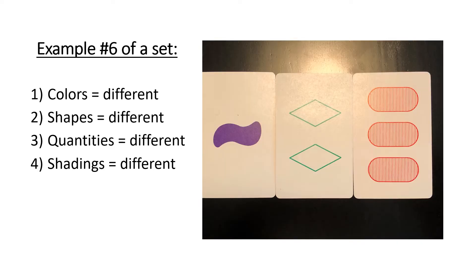Back to actual examples. Here's a sixth example. Colors are all different: purple, green, red. Shapes are all different: squiggle, diamond, ovals. Quantities are all different: one, two, and three. And shadings are all different: solid, hollow, and striped. These are what I consider to be the most unique sets — whenever all four attributes are different.